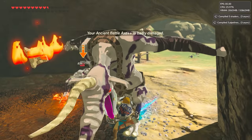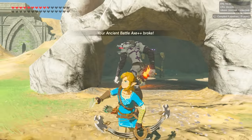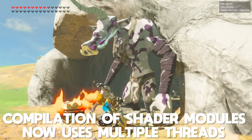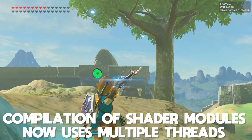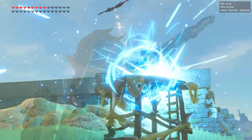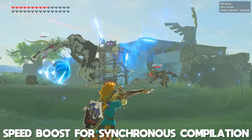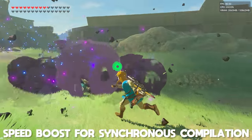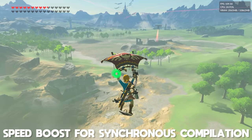Now we move on to the good stuff coming in version 1.21.2: the awesome async compilation improvements. CEMU emulator now supports the compilation of shader modules using multiple cores or threads, which gives a huge speed boost to the already fast asynchronous shader compilation process. On top of this, any shaders that still need to compile synchronously are now also going to compile much faster, due to vertex and pixel shaders for draw calls now being able to compile in parallel.